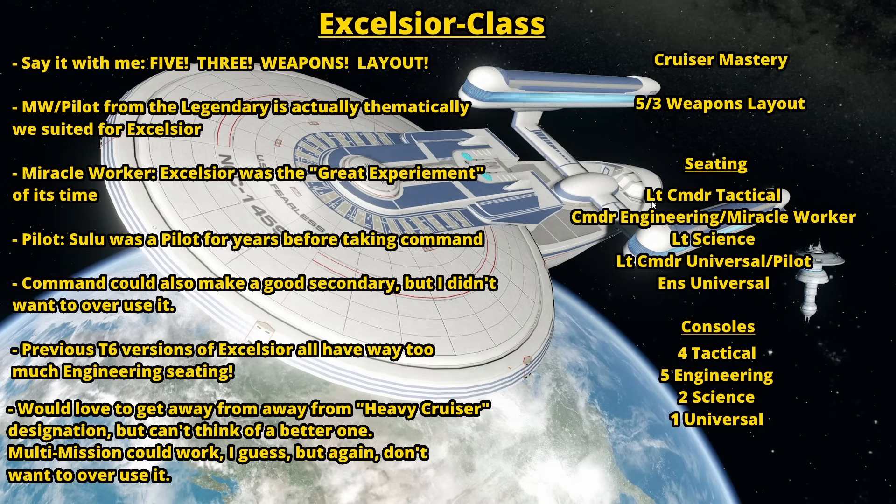For the seating, I'm thinking Lieutenant Commander Tactical, Commander Engineering Miracle Worker, Lieutenant Science, Lieutenant Commander Universal slash Pilot or Command, and Ensign Universal. The big thing I really wanted was to not make it super burdened with engineering seating like all the previous T6 Excelsiors are, because that is their big flaw — it's just too much engineering seating, and I don't know why Cryptic doesn't see that as a flaw.